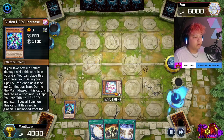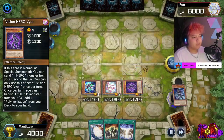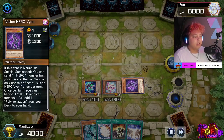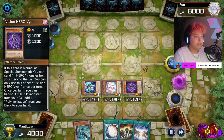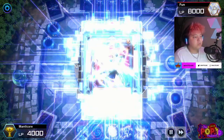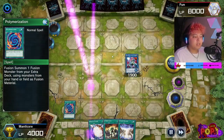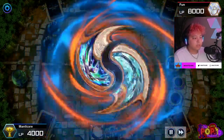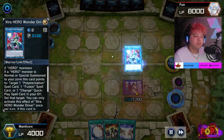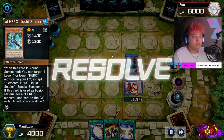We're doing our normal hero combo — getting our Faris, getting our Increase, then we send Shadow Mist to add Liquid Soldier. Now we have three monsters on the field. We use Vyon's effect to banish a hero card to get our Polymerization, which is so important with heroes. Then we go into Wonder Driver, our resource recycler, because it gives us our Polymerization back. We activate Polymerization to get Sunrise.